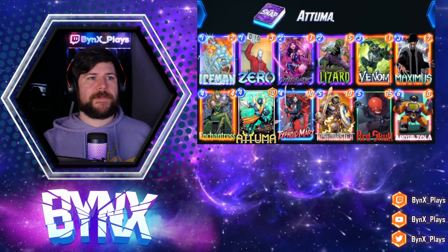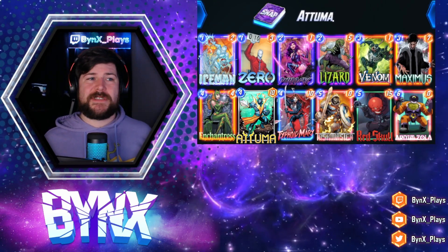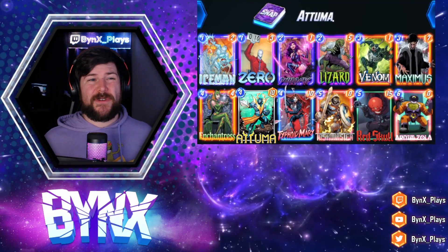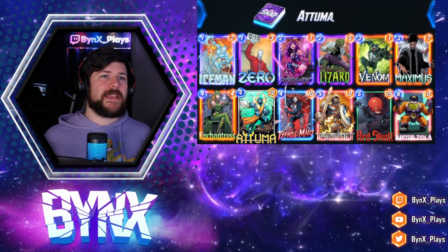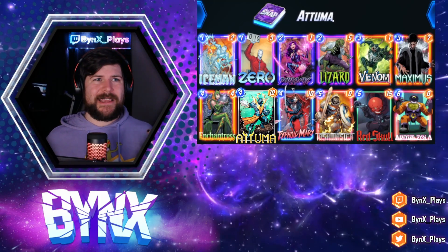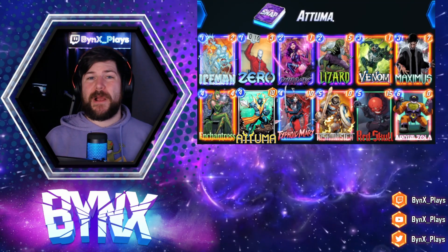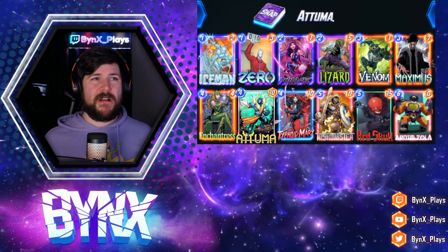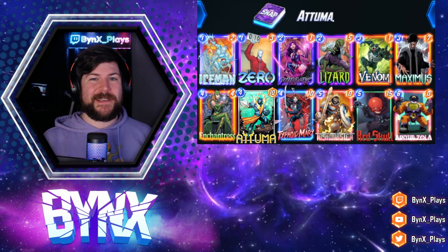Pulling up that list: we have Zero, which can get rid of the downside of Atuma — really easy synergy. Typhoid Mary, Red Skull, Maximus — all cards with bad downsides but super overstated. We're going to use Venom to destroy them, gain that extra power, and get rid of the downside. This is the list I'm going to play on turn one. Atuma could probably fit into the Destroyer list too, but with the Zero list, having another big chonky card is really going to make a difference. I see a lot of potential and I'm excited to try it.